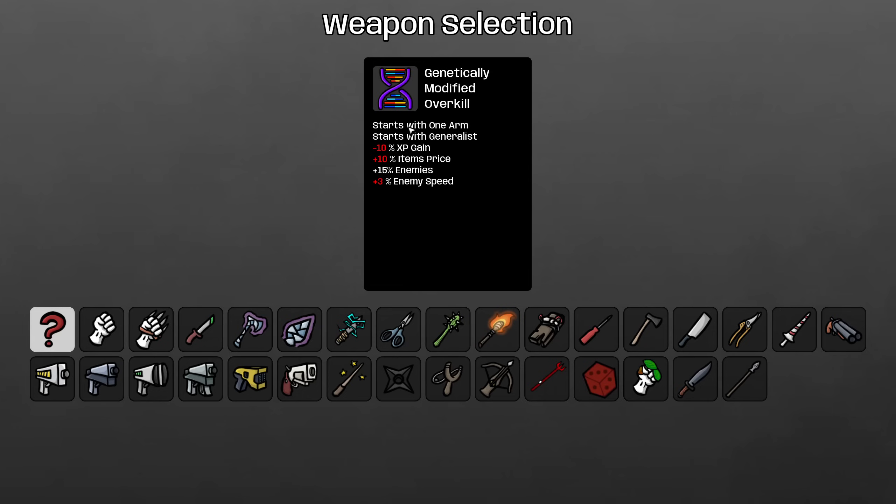This is one of the combos that you have to random into. The mod won't normally let you select this combination, so you have to choose one of the characters and then hit random until you get the other one that you want, which is why we're starting on this screen. We're going to be playing the One-Arm, who doubles all the damage that you acquire, and the Generalist, who gains melee damage whenever you get ranged damage, and ranged damage whenever you get melee damage.